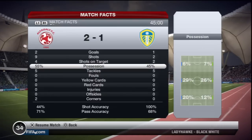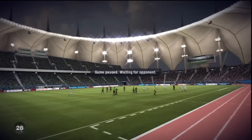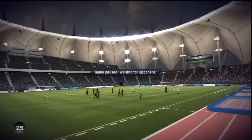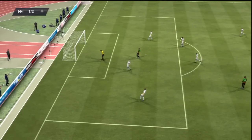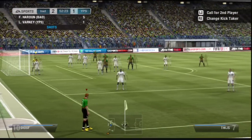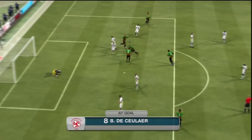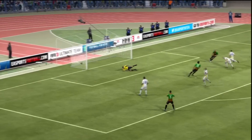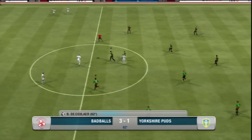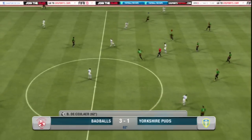Absolute domination. Look at the stats — possession, passing accuracy. Shot accuracy not so good, leaves a little to be desired. All in all, good performance from the team so far. Haroon — good shot, right save. Smash it. With 70 shooting on that right mid, that might explain why a lot of them are going in.